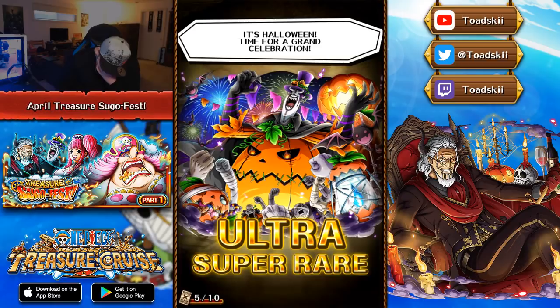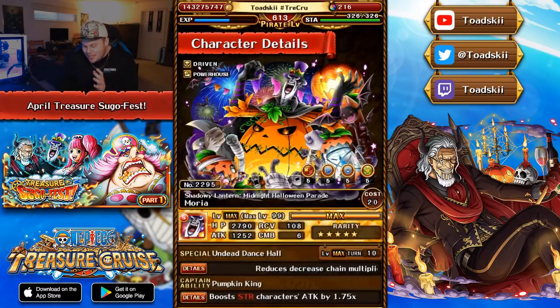Oh my god, that sucks. Gekko Moria again - even though he's a good unit, these brand new Treasure Map rare recruit units don't have a four and five star version. So if you pull dupes of them, there's literally no use for them whatsoever, and they all come with max sockets so you can't even use a dupe for a socket. But either way, Gekko Moria - let's discuss him really quick.